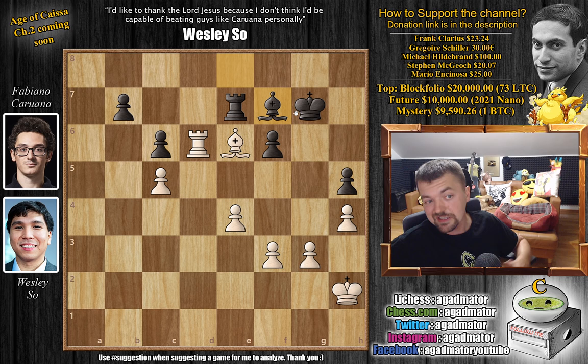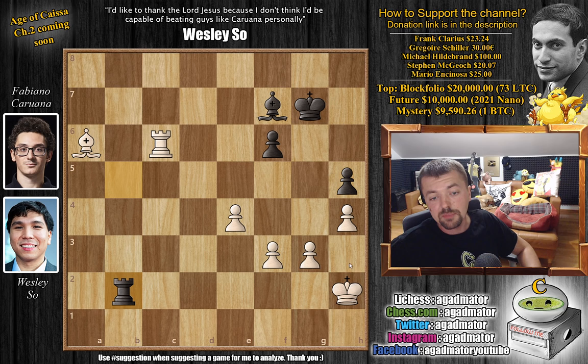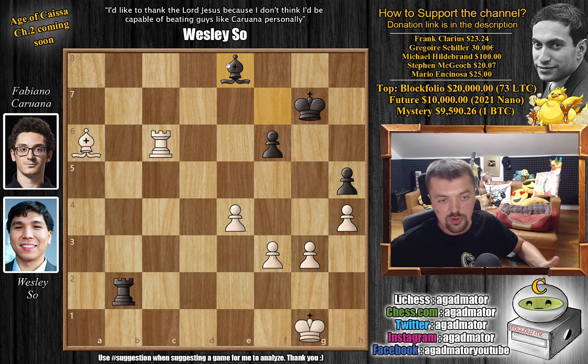Bishop to f7 — Fabi wants to trade bishops, and with only rooks on the board down a pawn, he might be able to draw. But Wesley also knows that, so he plays bishop to c8, threatening rook to d7 to win more pawns. Fabi has to go for rook e5 — giving up two pawns for one. Wesley grabs it: bishop captures on b7, rook captures on c5, and rook captures on c6. Wesley offers a rook trade again but Fabi declines — rook b5, bishop to a6, rook to b2 with check, king to g1, and now bishop to e8. Fabi will try to survive, but it's two extra pawns and there's just no surviving this.